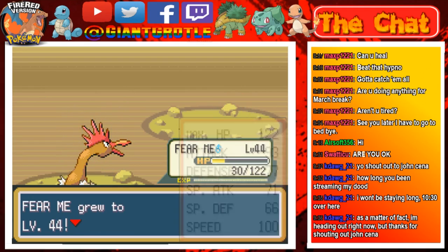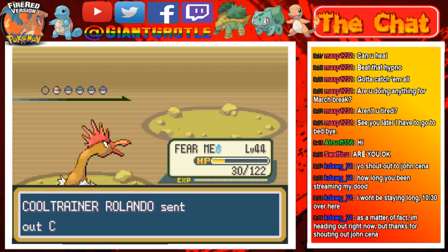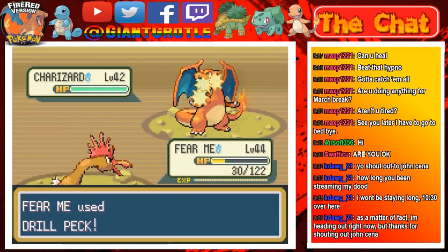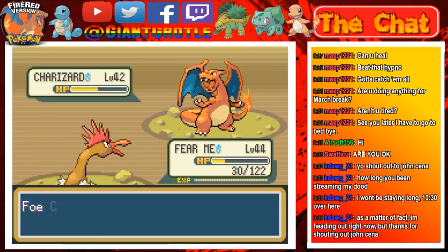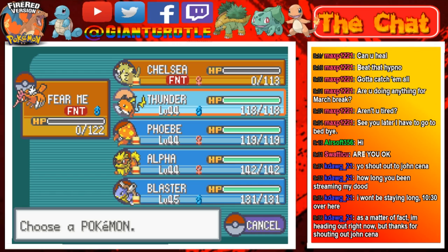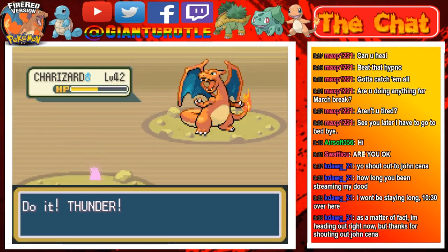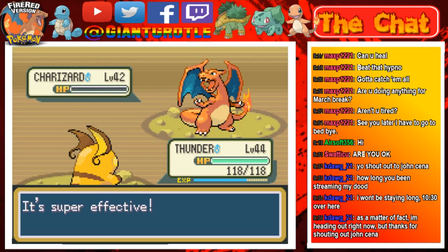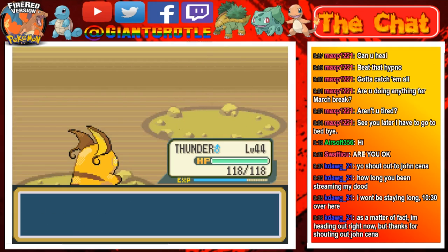Fumi hits level 44 — nice! One more Pokémon, and it's a Charizard. Drill Peck I guess. There's Flamethrower on us — Fumi is probably not gonna survive this one. That's okay though, you did a good job, take a rest. Now I'll use Thunderbolt on this Charizard — it's super effective because it's Fire and Flying type. There we go! Thunder hits level 45 — awesome!